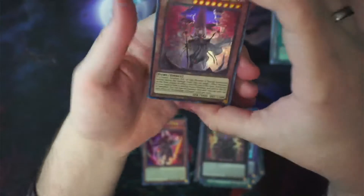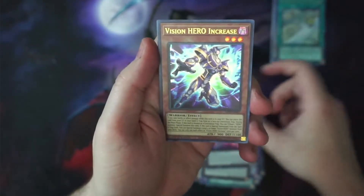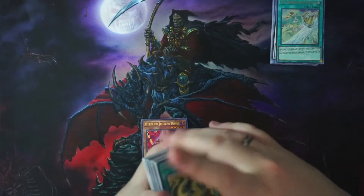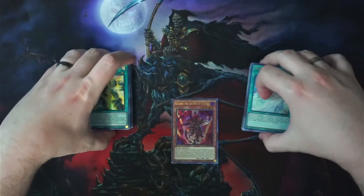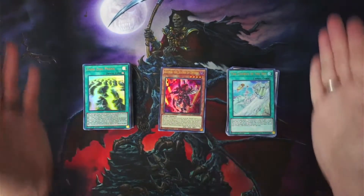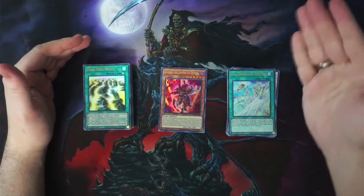We've already gotten an Alibur, so that's good — some money in our pocket. Last pack: Dramaturge of Despia, Salomon, Great Blaze Dragon, Vision Hero Increase, Zombie World, and Yang Zing Prana. It does not look like we nailed any ghost rares in this box — that's unfortunate. But this Alibur right here is the real winner. That's the card that's going to make us some money. Anything worth anything will be for sale on my TCG Player page.